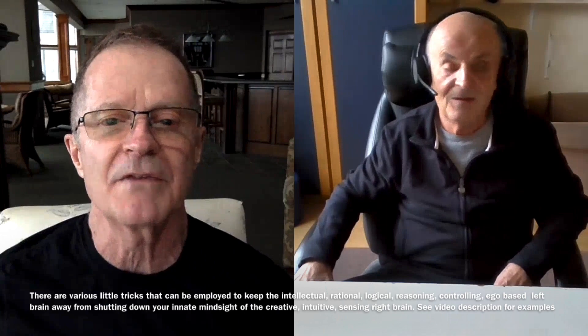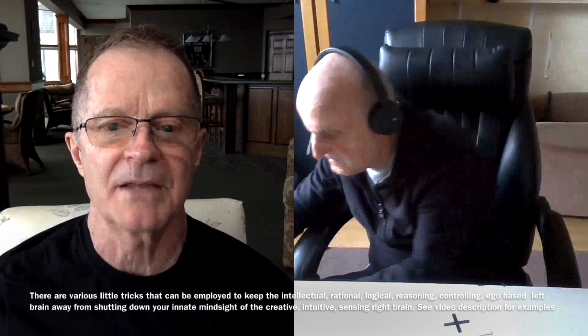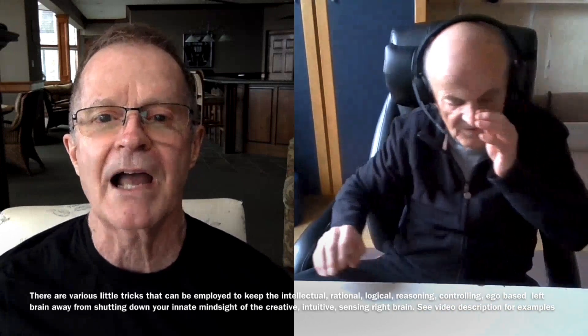Grab one of the symbol cards, just grab any one at random. Put the others back. Hide it under your keyboard. Your mind sight can go there and actually see it. It's not a problem — your mind sight. I guess it saw it before hiding it.